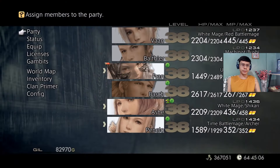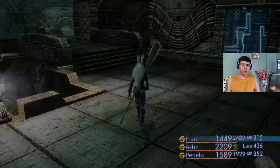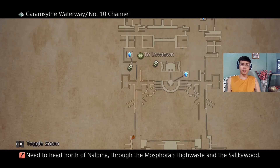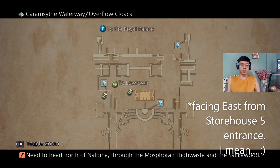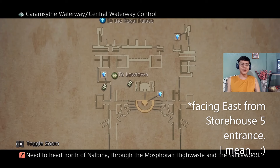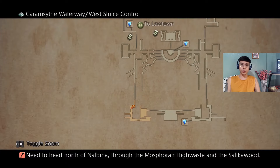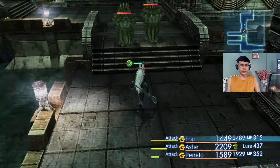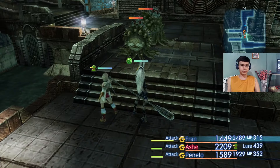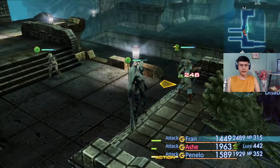I'm back guys, and I have the girls here — they're gonna do this hunt. I got here in the west sluice control from Lowtown in Storehouse 5. The way to get down here in the sewers is basically through the eastern gate. The map has changed quite a bit and monsters are stronger, so prepare for that. There are a bunch of Marlboro Overkings, like this one.